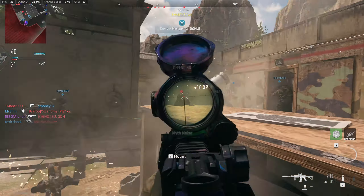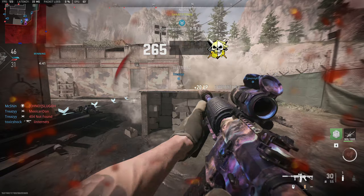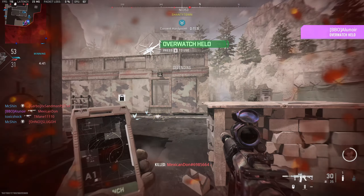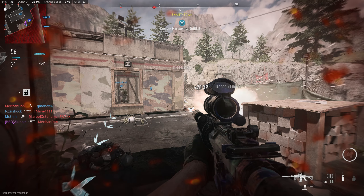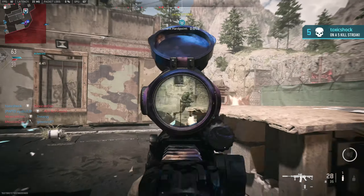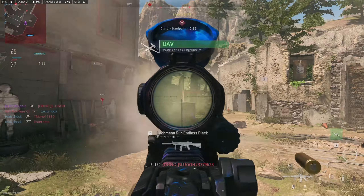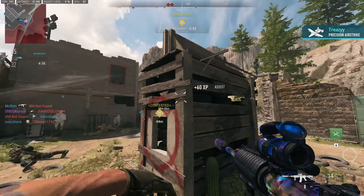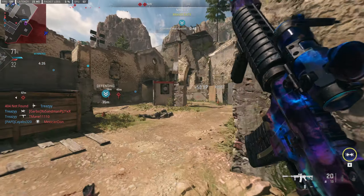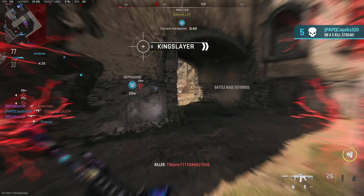If you wanted to talk about meta for a second, there are sights that offer the same magnification but with a better sight picture and only a minus 10 aim down sight speed downside rather than a minus 20. However, they're often lacking in drip — these big optics look really cool. Plus, the entire purpose of this series is to run attachments that I find on other characters and put them in this game, not really to make meta attachments. The weapon tuning makes these setups a lot more usable than they were in Modern Warfare 2019. The actual sight picture itself is really great — there's a black line and a basic red dot in the middle, but it's also big enough that I don't lose track of my targets when they're in my sights. It works pretty great; I can track really well when using it in the gameplay.